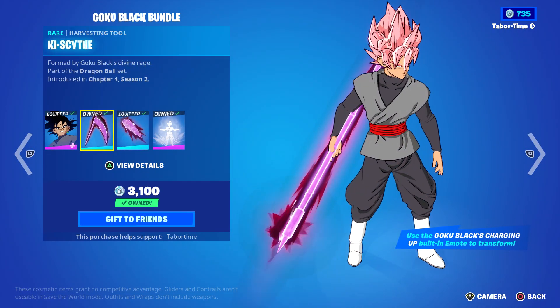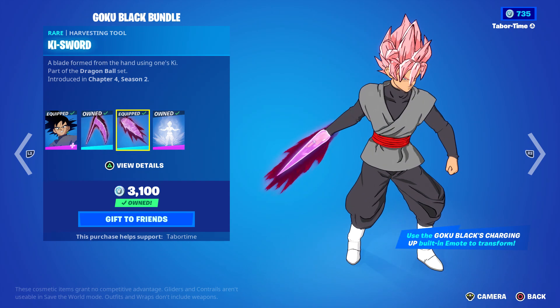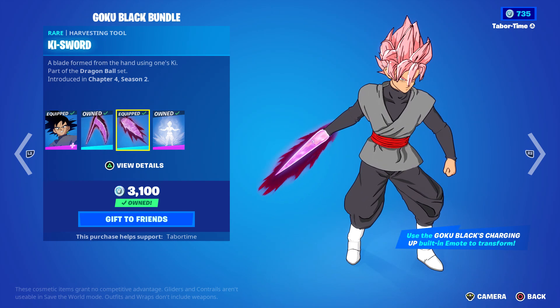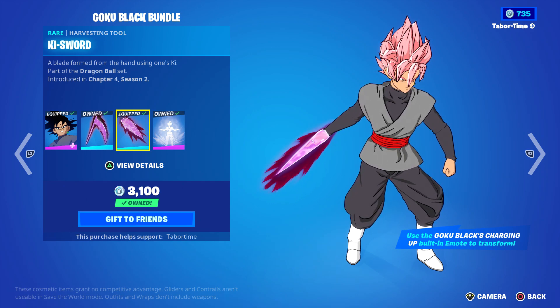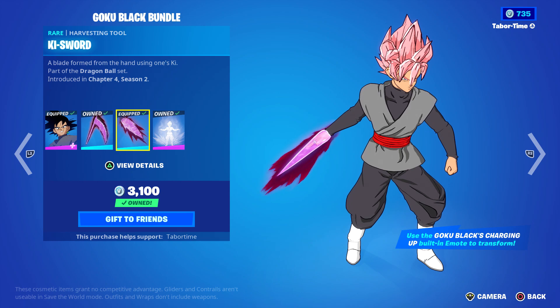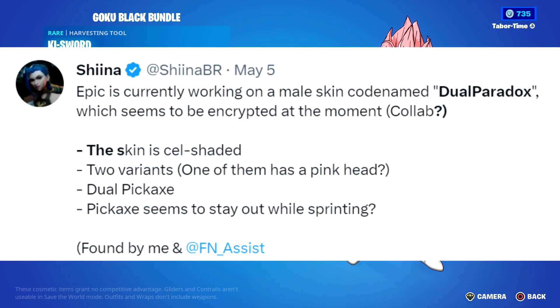He uses both of these in Dragon Ball Super, so these are pretty accurate to the show. Before we knew this was Goku Black, the code name for the skin was 'Dual Paradox.' Data miners noted: number one, the skin is cell shaded - which he is; number two, there are two variants, one of which has a pink head - the Super Saiyan Rose hair.